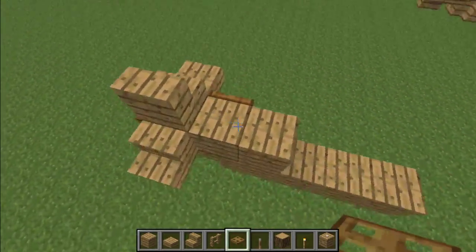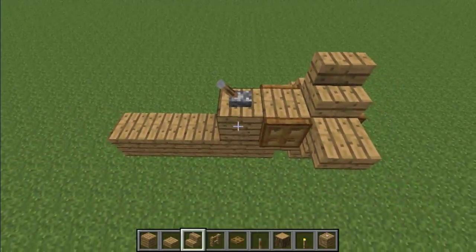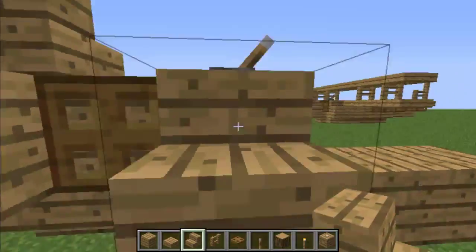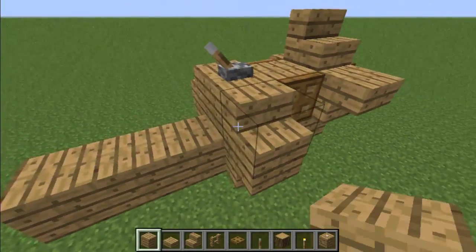Now place two trapdoors on either side of this block and a lever on top, which will be your control lever. Now we will start on the body. Place stairs on either side of the control block, and then upside-down stairs on the underside of it, which will give it a rounded look.